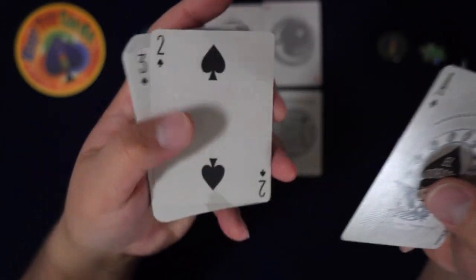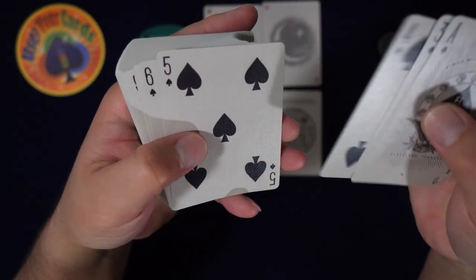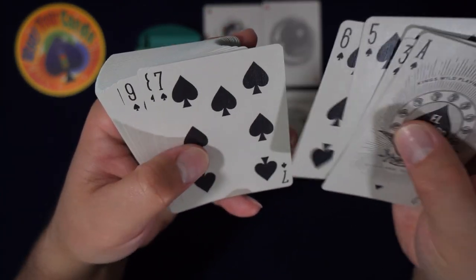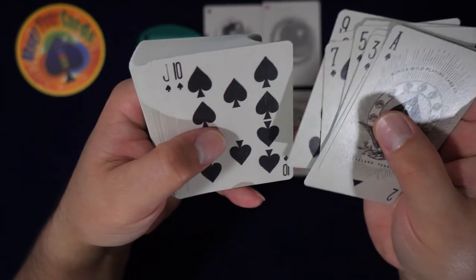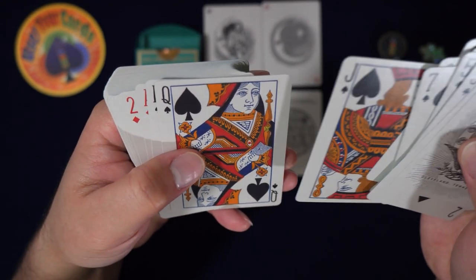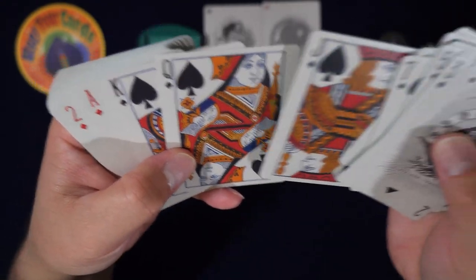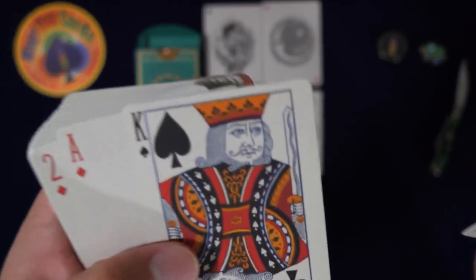The ace of spades is epic — I love it when the ace is like 'I'm the best card.' Custom pips, custom indices — of course he always does custom. He's not using his usual courts here — these are the classic ones. Man, these look good.